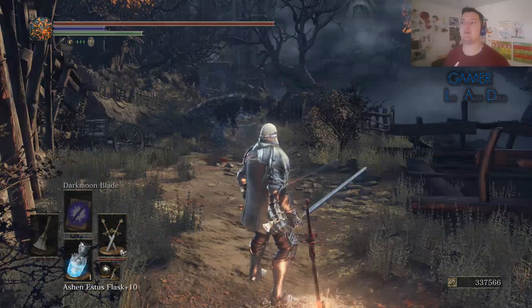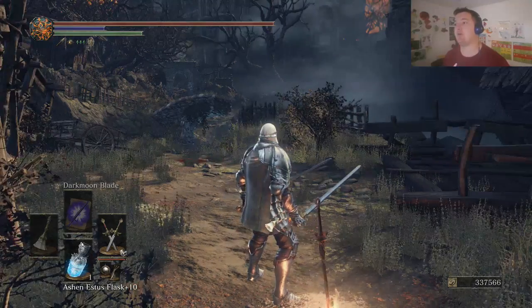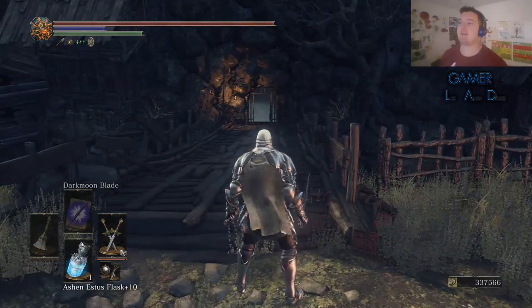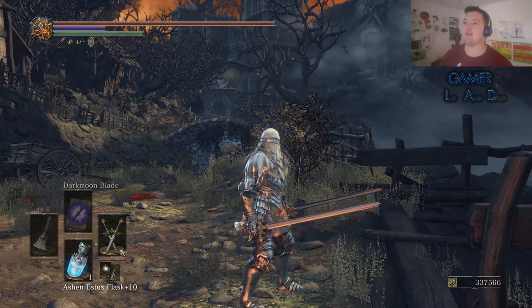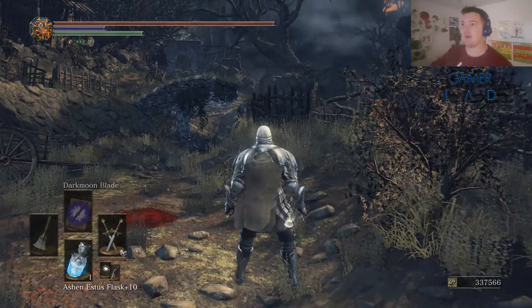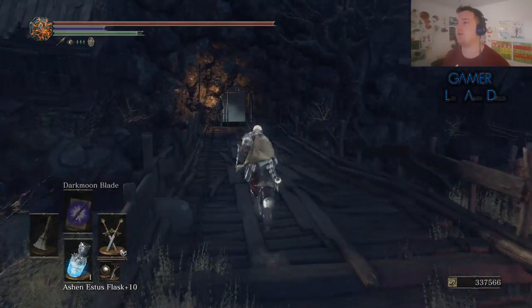What you want to do is start from the Dilapidated Bridge Bonfire and work your way from there. If you've not unlocked this side gate here, then basically you just follow the map — it's really linear. You head forward, go through the graveyard area ahead, and eventually you'll come out at the same place I'm going to come out in a moment.